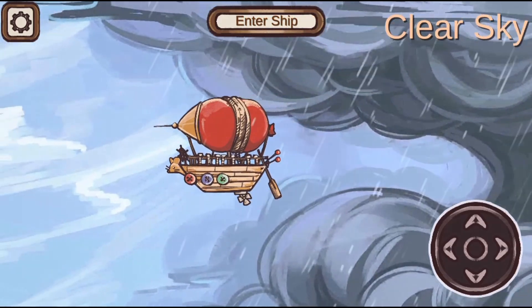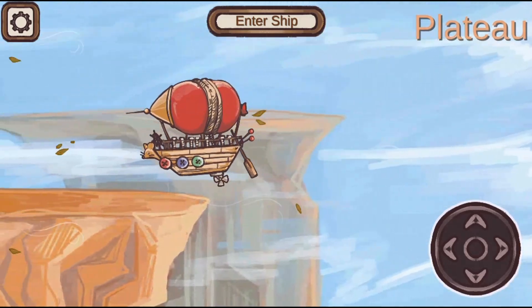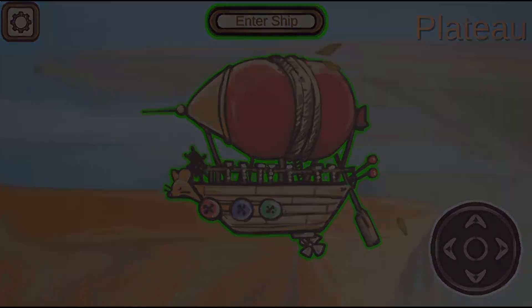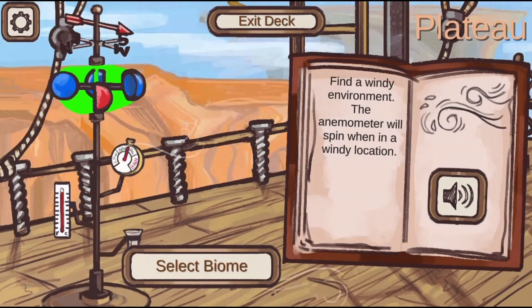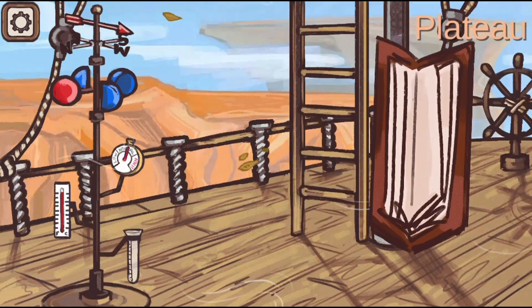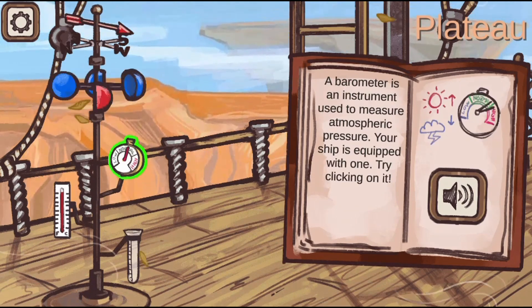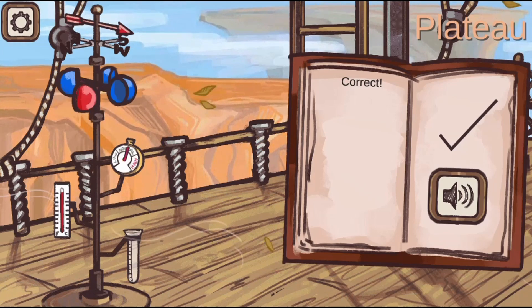Use the mouse to click on different weather instruments to learn more about what they can do. Navigate through different weather conditions to find the right places to use the specific weather instruments and correctly identify where each one applies.